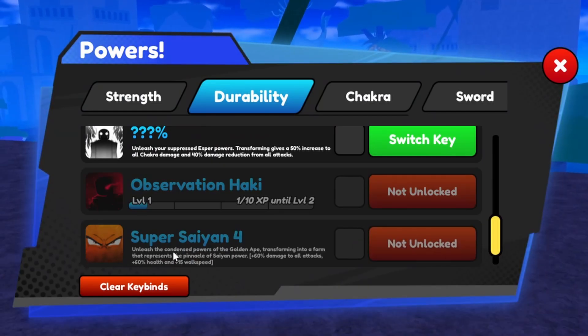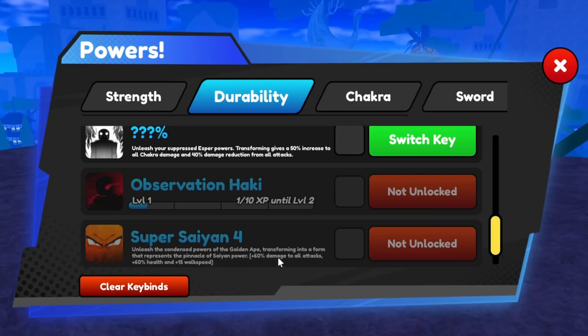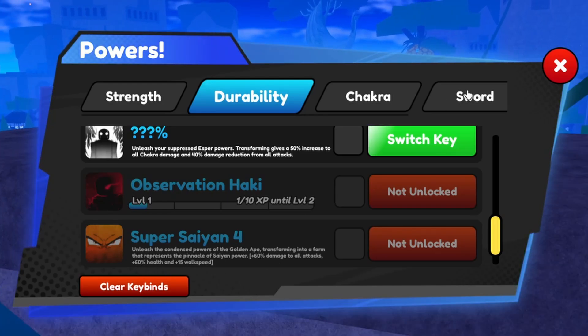Super Saiyan 4 — pretty cool. It says 'Unleash the condensed powers of the golden ape, transforming into a form that represents the pinnacle of Saiyan power.' It gives plus 60 damage to all attacks, plus 60 health, and plus 15 walk speed — really, really good. I recommend going and getting it.